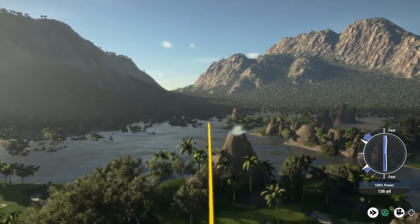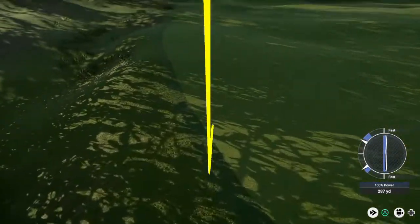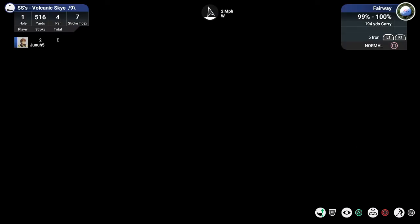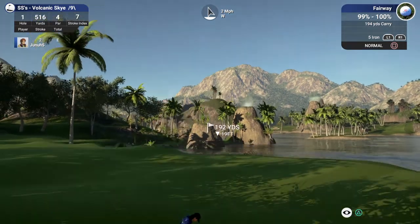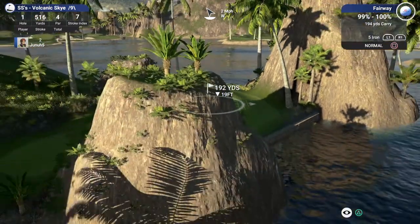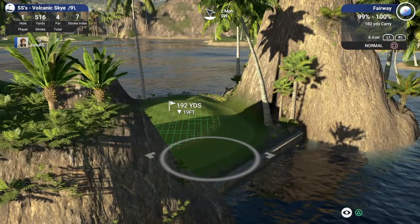I hit it fast. I don't think we're going to be in too bad of shape here - should bounce down onto the fairway. About 190 yards to go, 192 down 19, playing about 186. This thing is in the way a little bit, but it's kind of a small green, so definitely the 6-iron is the club. That's dangerous to the water there.